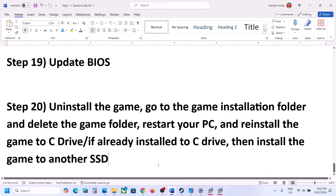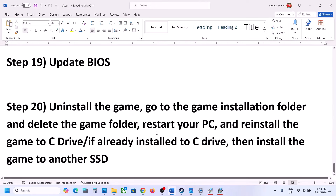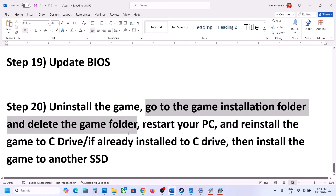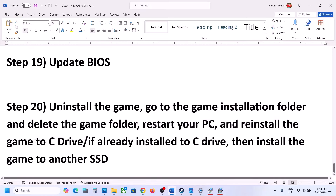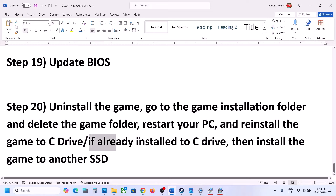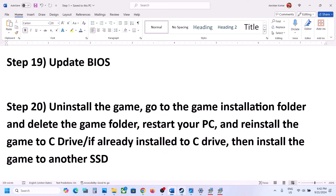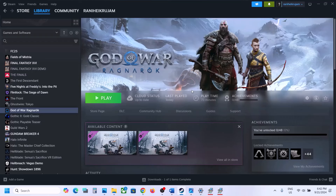The last step is to uninstall and reinstall the game to a different drive. Right-click the game, select Manage, click Uninstall. After uninstalling, go to the game installation folder and delete the remaining game folder. Restart the computer, then install the game to the C drive if it was previously on D or E drive or an external drive. If it was already on C drive, try installing it to another SSD. One of the steps shown in this video should help you get the game running. Thank you for watching — please like and subscribe.